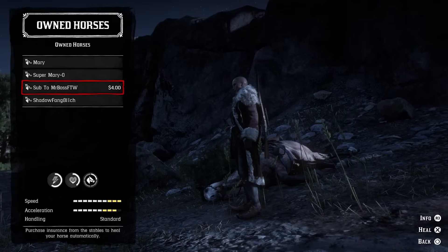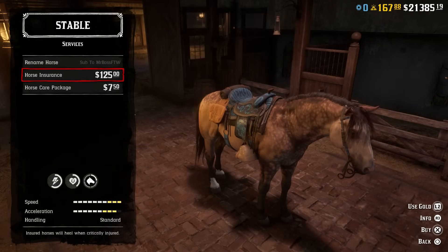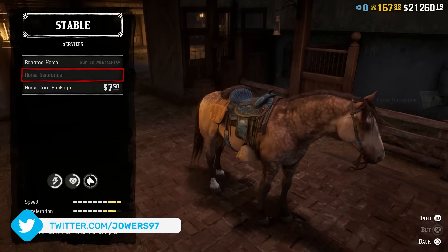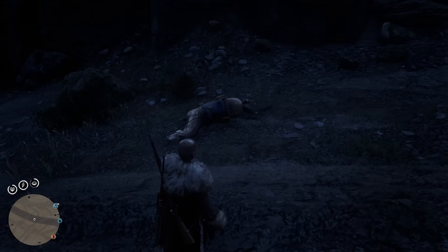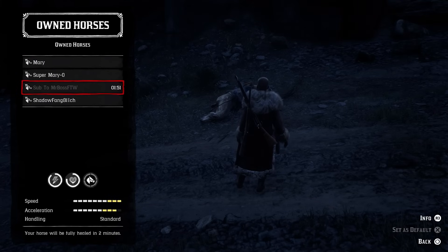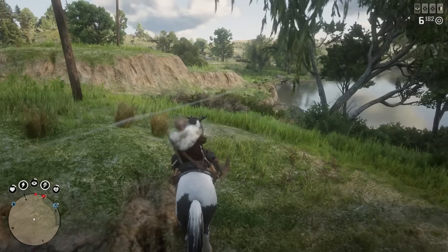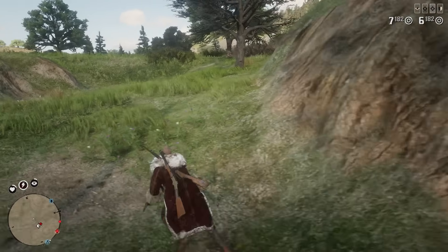I think Horse Insurance is worth buying despite players who say it isn't. Uninsured horses that die can be healed at the stable, but a fee of $4 is required, whereas a horse with Horse Insurance will be healed automatically. Because you're charged $4 every time your horse is killed or dies, Horse Insurance pays for itself in the long run — if your horse needs to be revived 31 separate times, that's when it becomes profitable. And let's be real, your horse will definitely exceed those 31 times. At any point you can make a mistake, fall down a cliff, or have a griefer kill it.